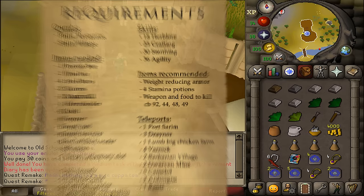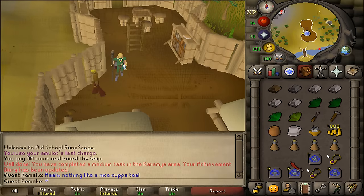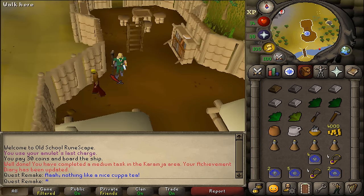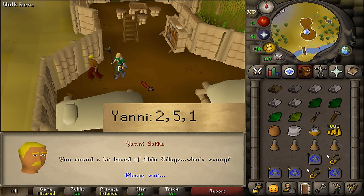So this intro was quite long. Be sure that you have one empty inventory slot. Let's go to the quest start, which is in the antique shop of Shilo Village next to the gem mine. Let's talk to Yanni and select option 2, 5, and then 1.